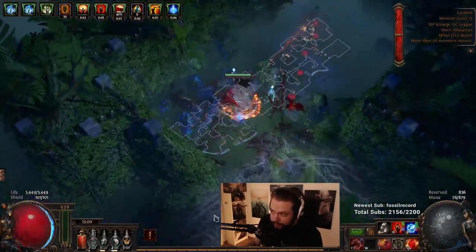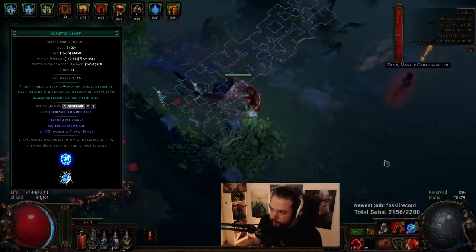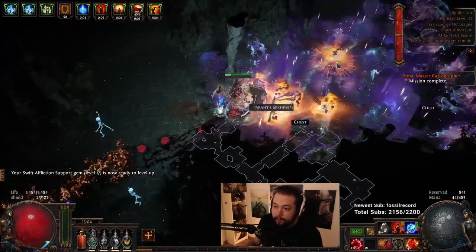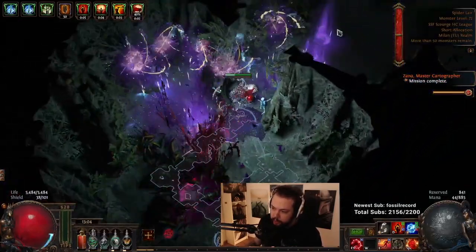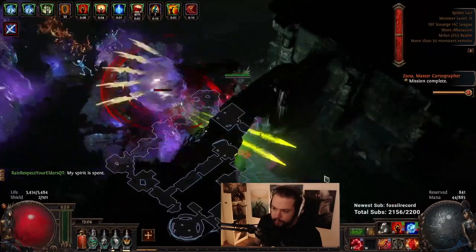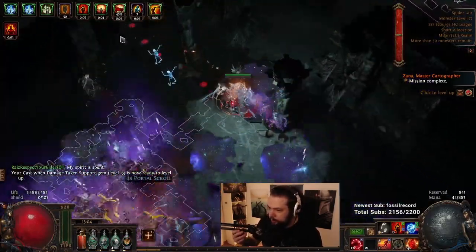Our main attack is Kinetic Blast. The primary reason is that it hits an insane number of times when supported by Greater Multiple Projectiles and Pierce — though unfortunately you have to use Life Tap. Maybe you can use Maim instead of Pierce and run Poacher's Aim. For lower-level maps — this character is only level 78 — I've had much better results just using Pierce, and if you're watching the footage you can probably tell why. It's simply more effective, and you don't have to give up a jewel slot.